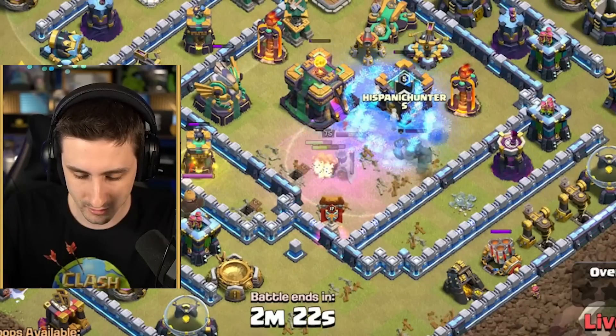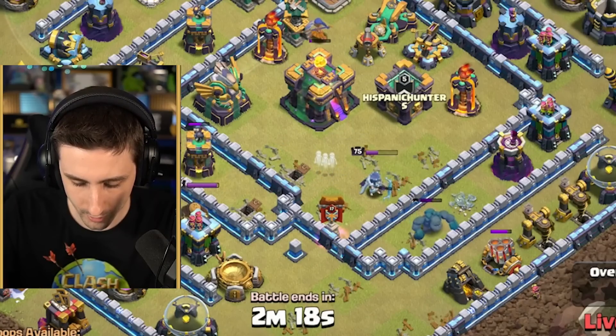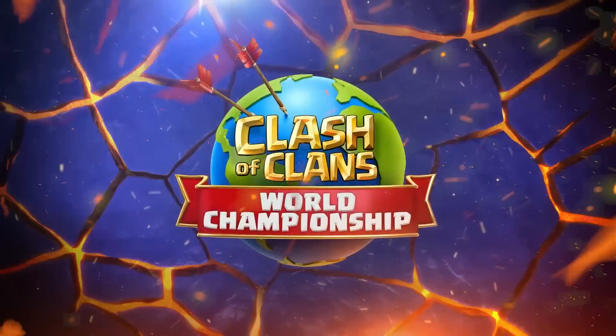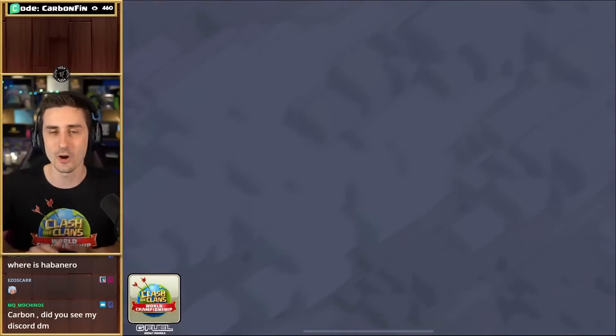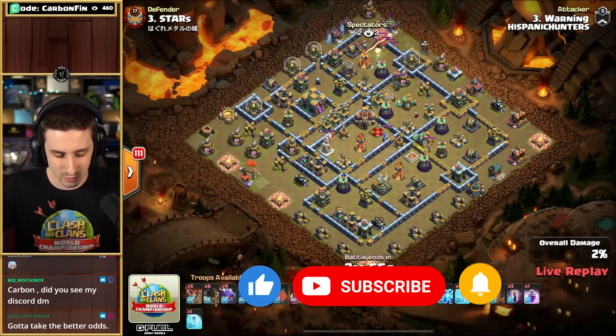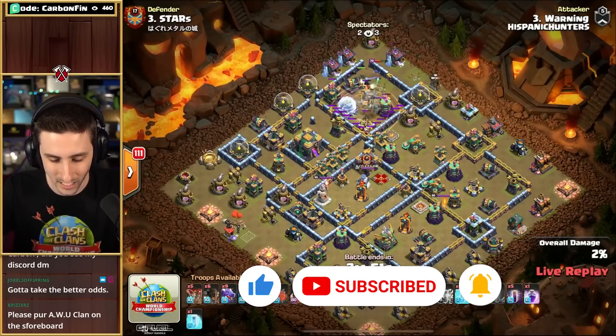He gets frozen. First attack is in, and Warning is going up against Stars. Warning coming in with a Drag Bat. He's got some Rocket Loons to be using all the way up top.